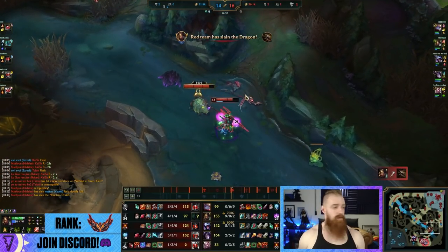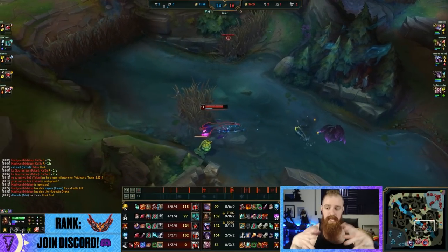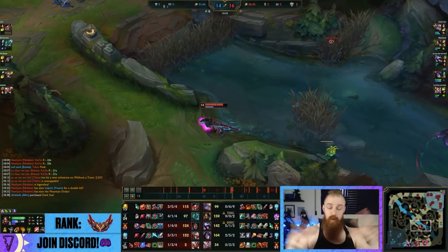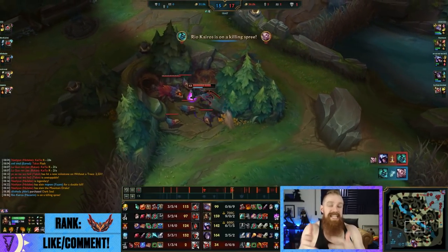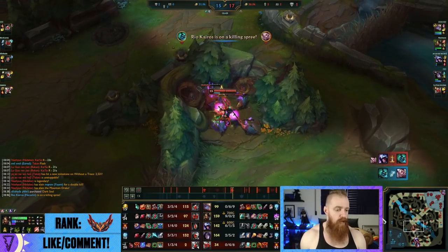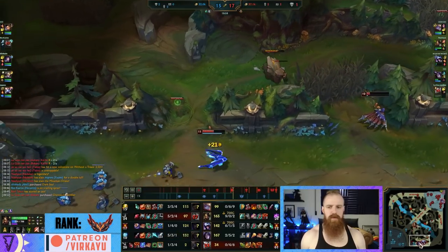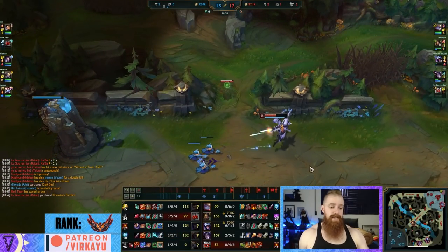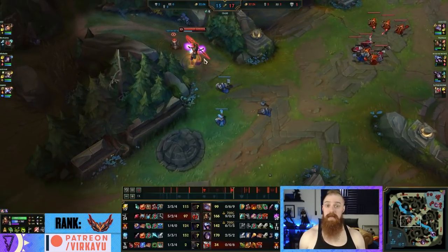And because they focus on you - what I call the suction effect - they go on you, waste spells, ults, and cooldowns. Your team, even if they're behind, as long as they play off of it, can easily clean up. And if you happen to be a Nidalee in that situation where your team doesn't do that, you can still create space, you can still do a lot of work. In fact, I include a lot of pentakills from Nidalee on my main channel in the introductions.